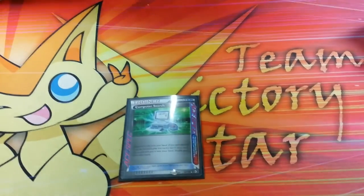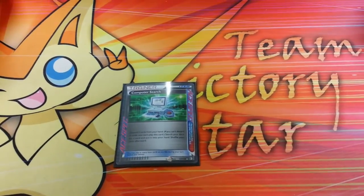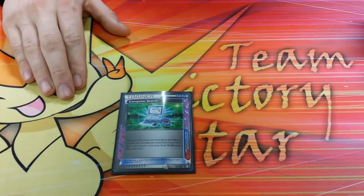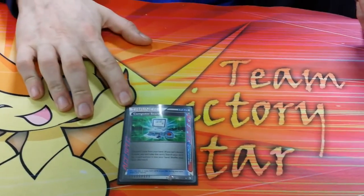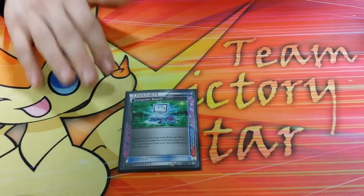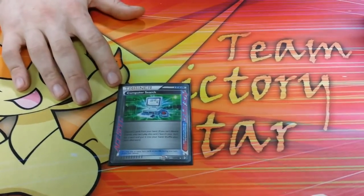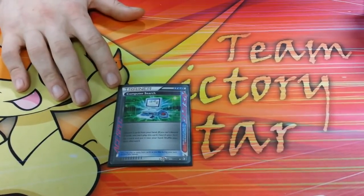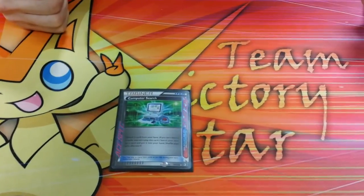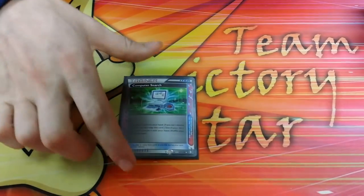Now onto the Ace Spec: Computer Search. You need consistency in this deck; Dowsing Machine you really don't need. The great thing about Computer Search here is that you need those Double Colorless Energy — it's the only card in the format that can search it out directly. This is coming from three players who all like Dowsing Machine more than Computer Search, but when a deck really relies on its Special Energy, Computer Search is your go-to card.